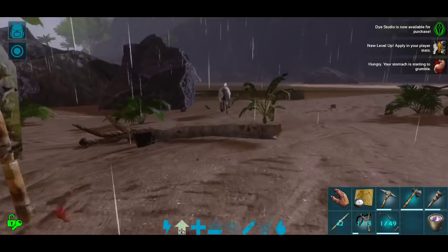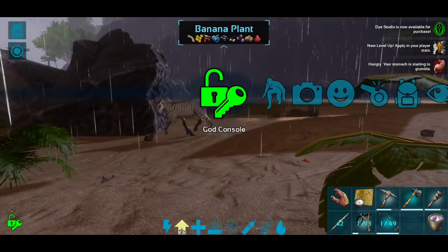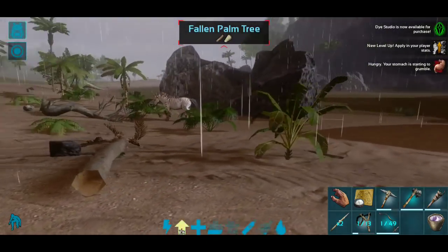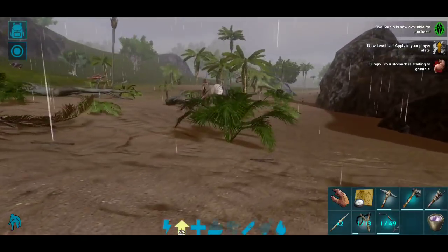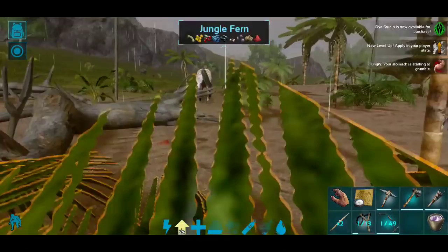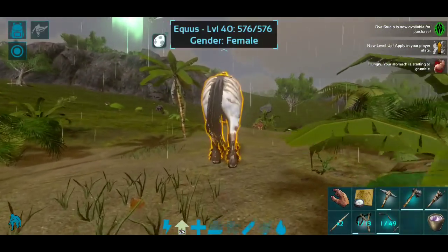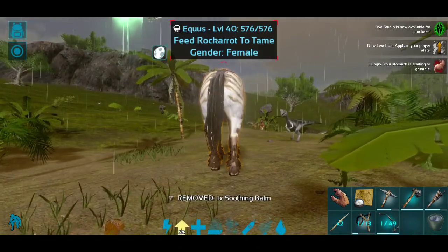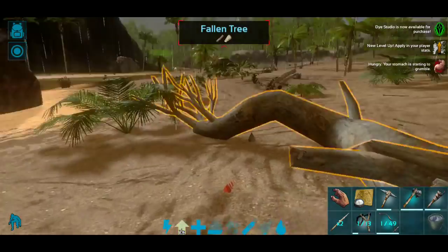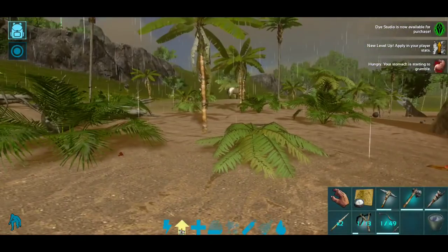Okay, we can do this. I'm actually going to have the crouch ready just in case we need it. Please don't let anything bad spawn on top of me - that would be the worst thing ever. Got the soothing balm on it - that's good. Let's back up and give her some space.